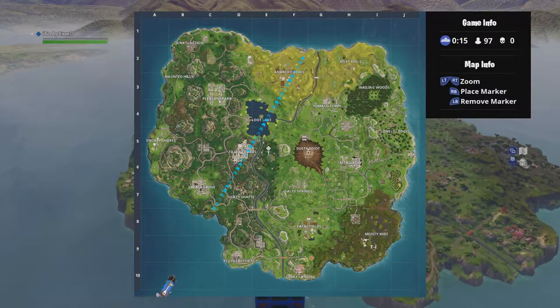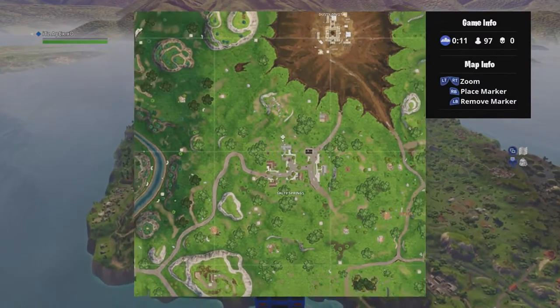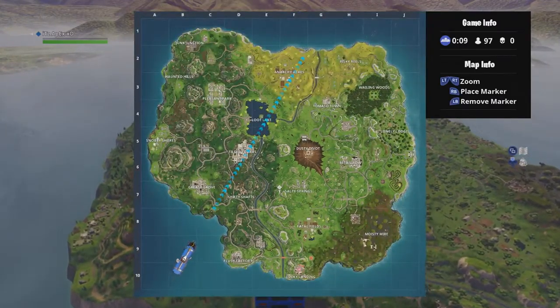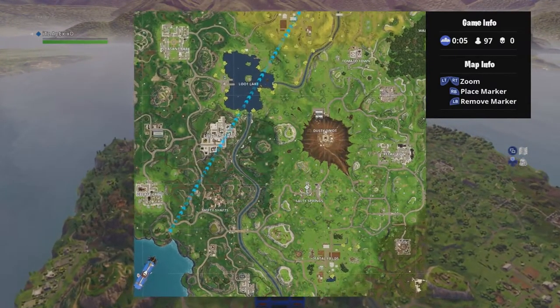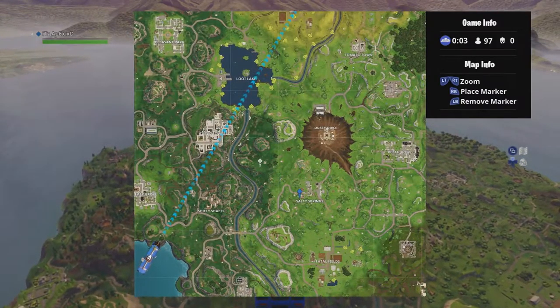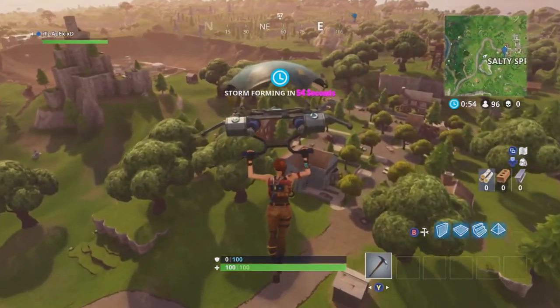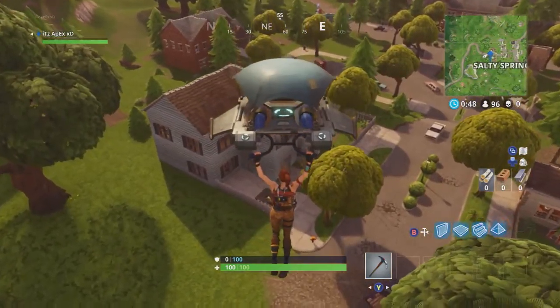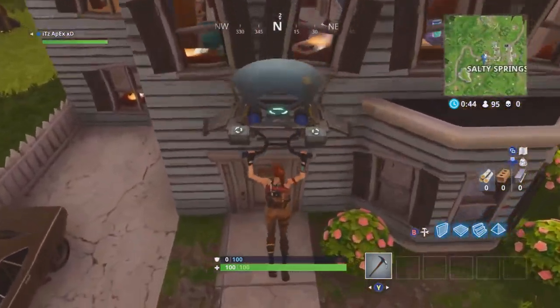For this first location you want to head on over to Salty Springs. We will find the blue house and head on in there right now. You want to head on over to this blue house right here and lower yourself down a bit more, heading inside the blue house in Salty Springs.